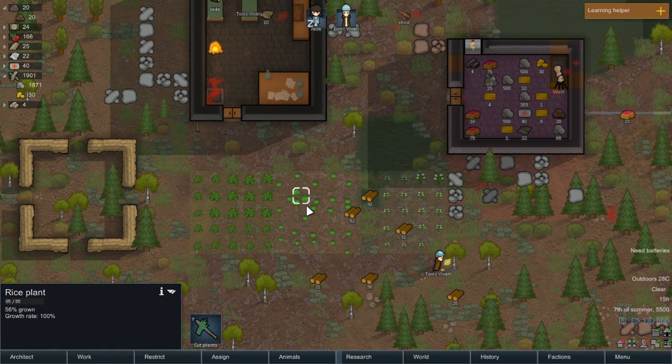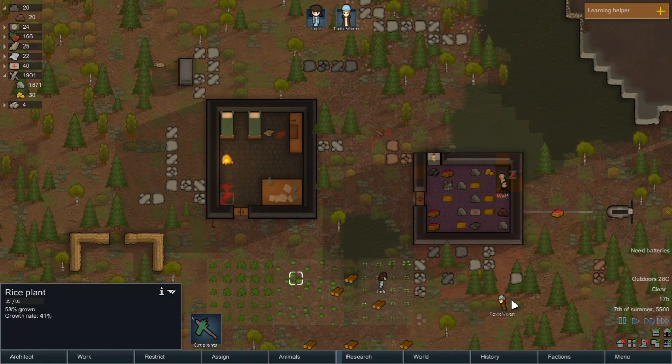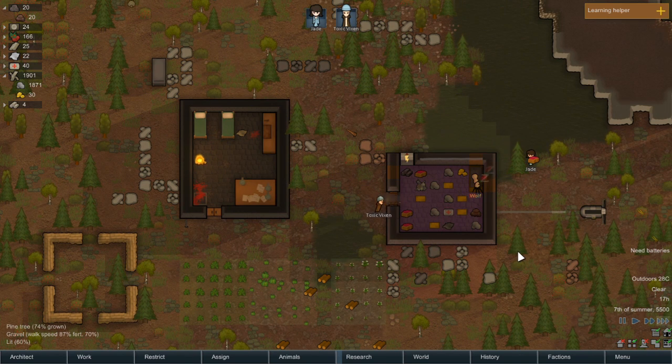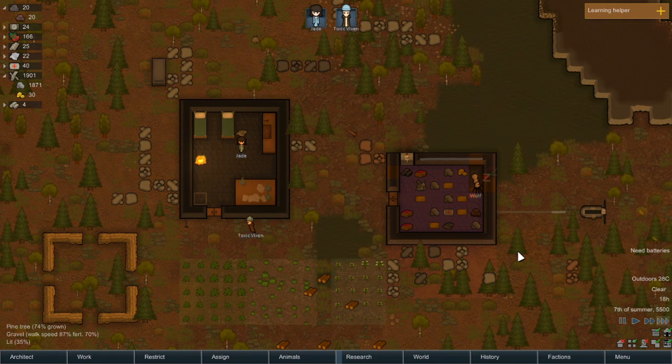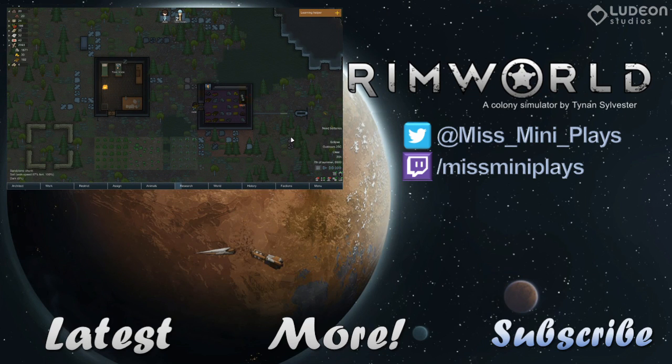We've had a raid, we've captured somebody, and I think that's a good stopping point for today's episode. I hope you guys enjoyed! We'll keep watching Toxic Vixen working. The windmill still isn't running because I haven't cut down those trees. Hit that like button, leave a comment below if you've got suggestions, tips, or tricks, or if you want a colonist named after you. Subscribe if you want to see more — we'll see you next time, goodbye!